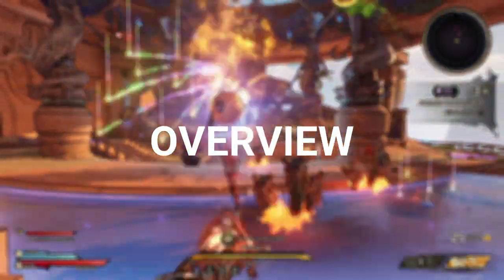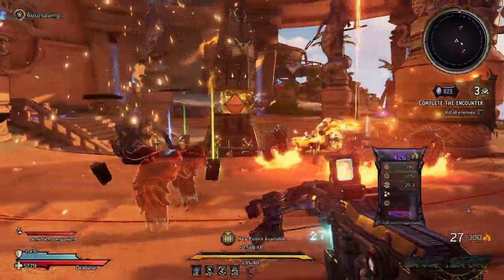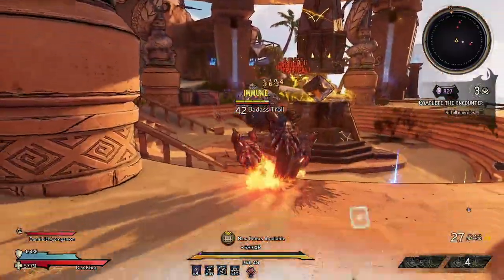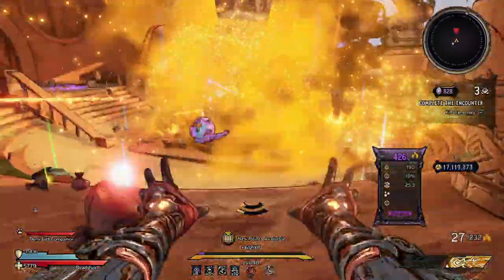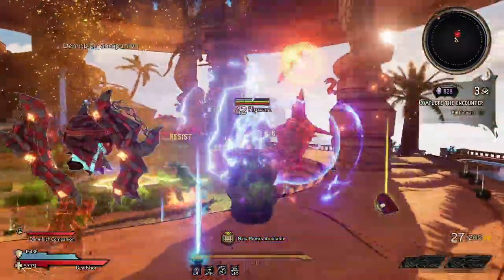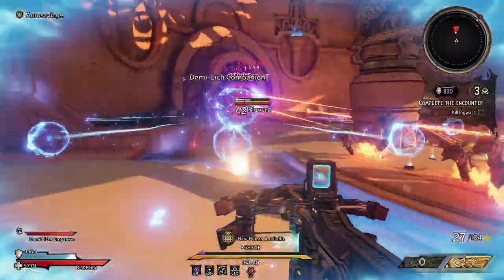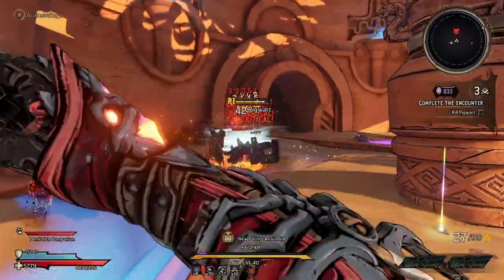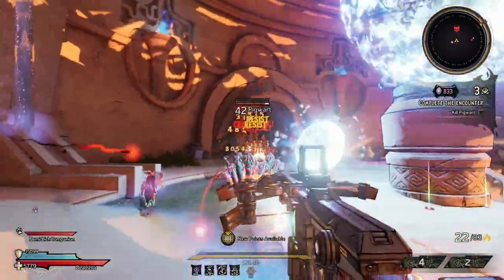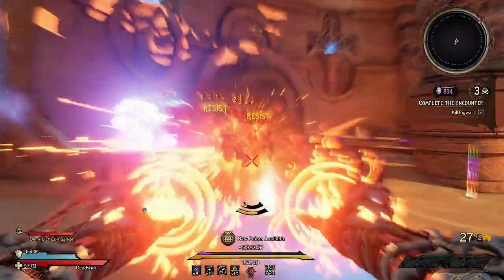Starting with the overview: normally with companion builds you'll see players use the Spore Warden class as one of the two classes. For this particular setup we're actually using the Spellshot and the Graveborn, but it is a full companion setup. When we summon our Hydras as spells, depending on the spells we've got, we can have six available at a time within a few seconds. The damage they do is based off companion damage and spell damage, and your Spellshot gets an absolute ton of spell damage to boost them. The element we're using is fire, though there is flexibility.